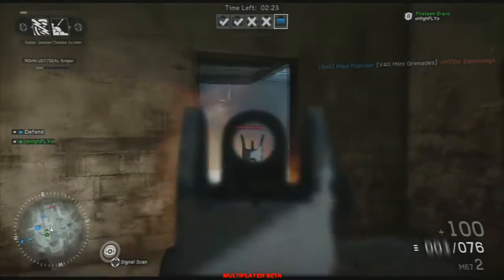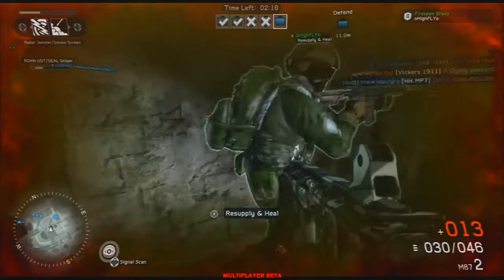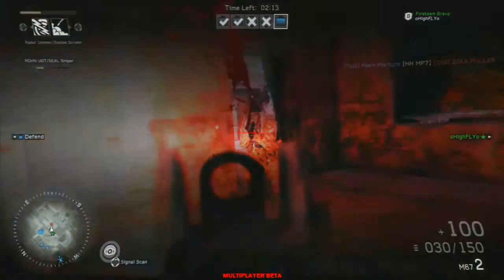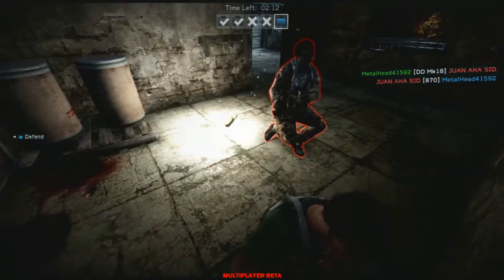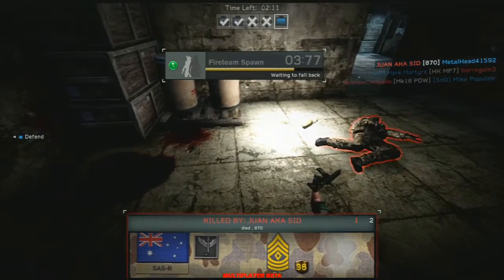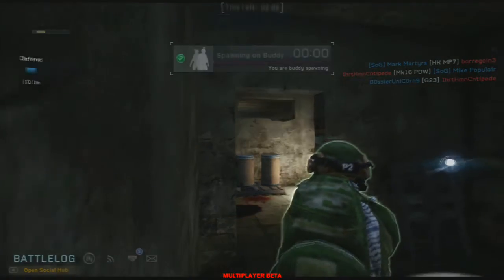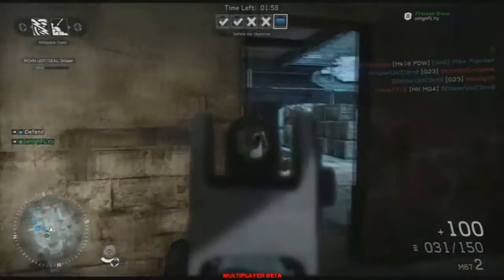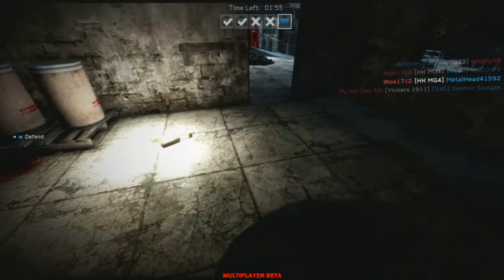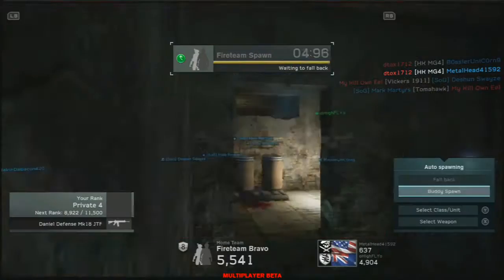The beta is pretty fun, but I realize I shouldn't be basing my purchase on just the beta. This isn't the full game and isn't how the game is going to be — especially the spawns, I hope. Because you can look straight at a spawn and people spawn there; you can kill them right off spawn. It's kind of ridiculous.